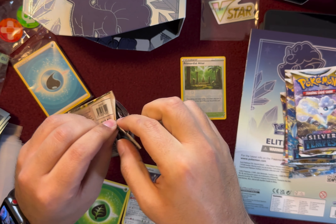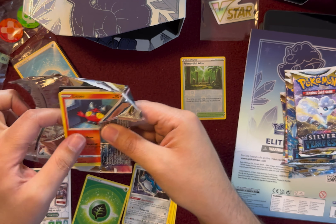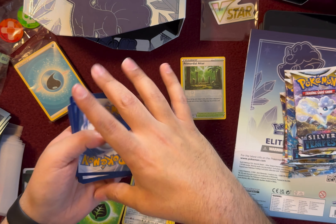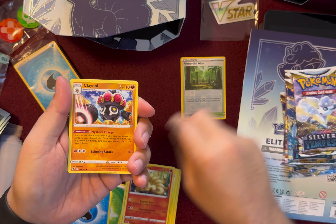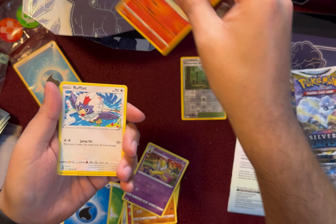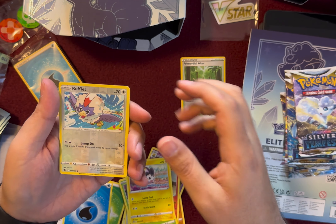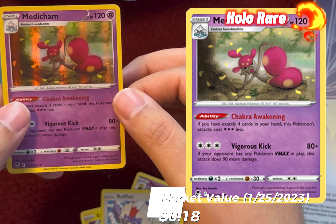Here's pack number two. One, two, three, four, to the front. Water Energy, Nine Tails, Claydol, Hypno, Litten, Roughlit, Finnegan, Durant, Emolga, and Reverse Holo Rufflit and Holo Medicham.